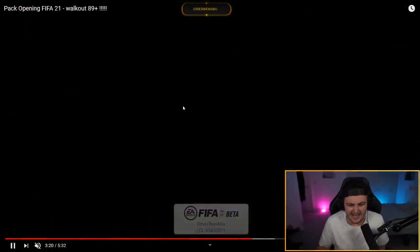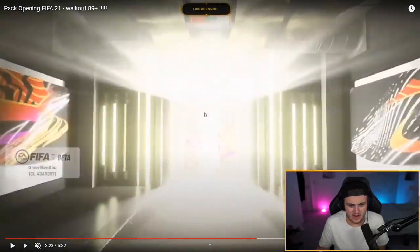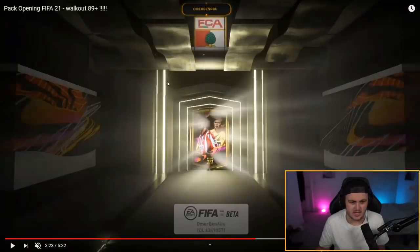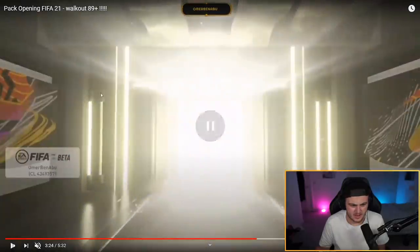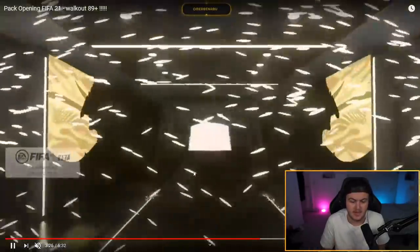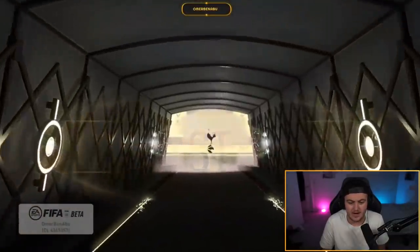There is actually a pack tell apparently. I'm trying to figure out where that tell is — I think it's on the side of these boards here. So apparently the pack tell is on the side of the doors; one of these lights is dimmed on the left. Apparently that's the tell for a walkout. Not entirely sure, but maybe that is the tell. He's got his walkout and it's going to be Harry Kane.